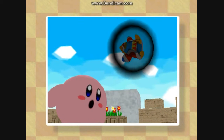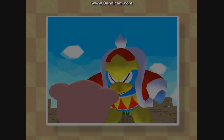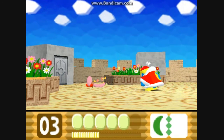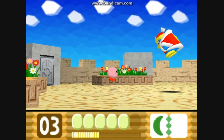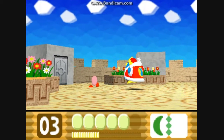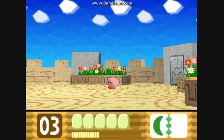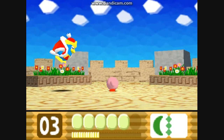Oh no, it got King Dedede! A shard — oh my god, he's evil. I can't damage him... oh, now I can! I'm just gonna spam this boomerang. He's indestructible — holy crap, that's pretty scary. But yeah, he's dead — yeah, it's that easy!